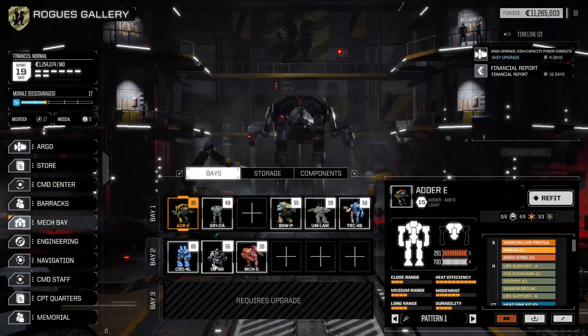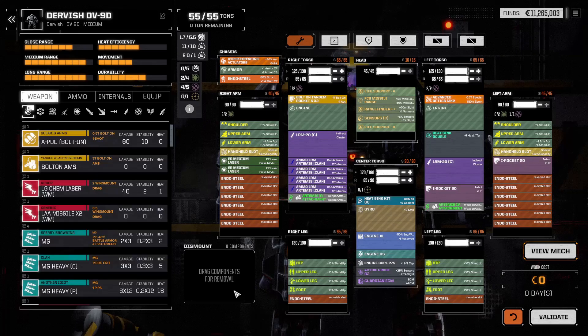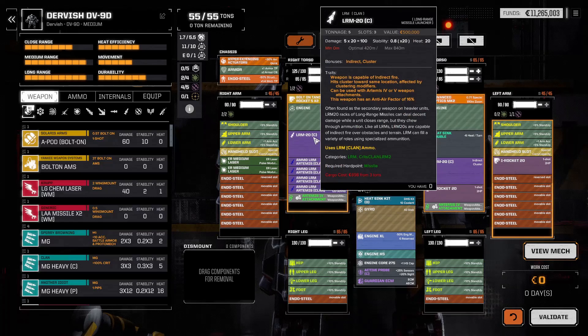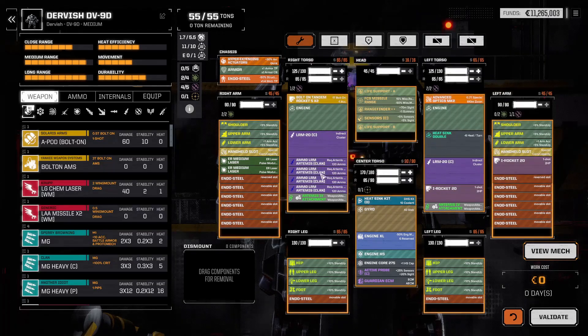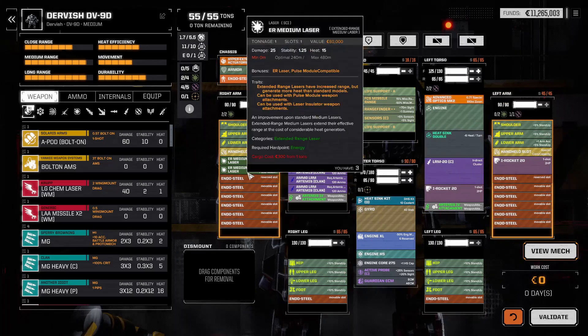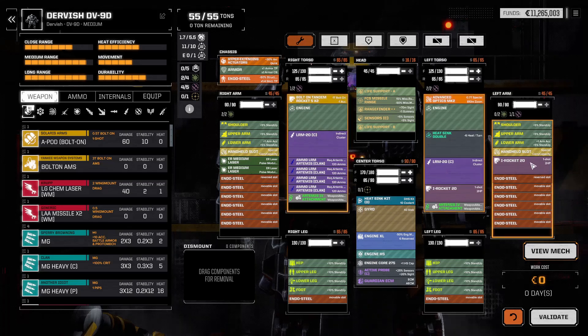I did, however, record the building of the Dervish, which had an audio failure. I fixed all my audio problems at this point, but let's meet the Dervish. For this beautiful boy, we used our twin LRM-20 clan. We ladded it up with plenty of Artemis. We gave him two ER medium lasers as backups, as well as the remaining three tons of weapon — I just strapped on Inferno Rockets.